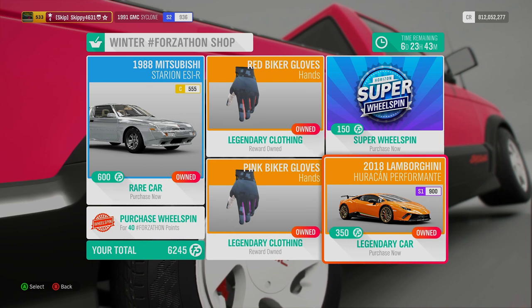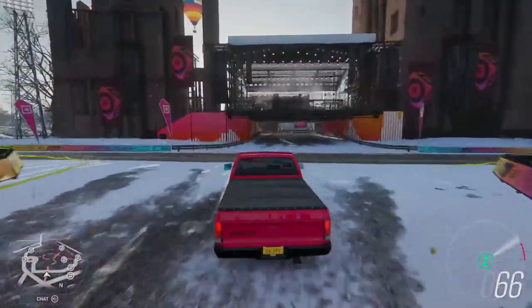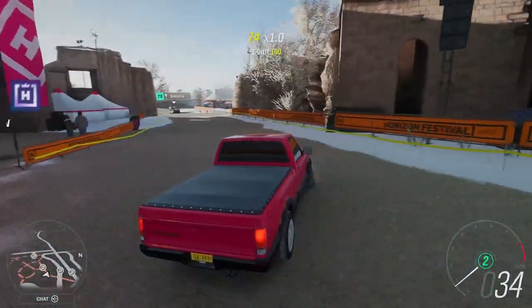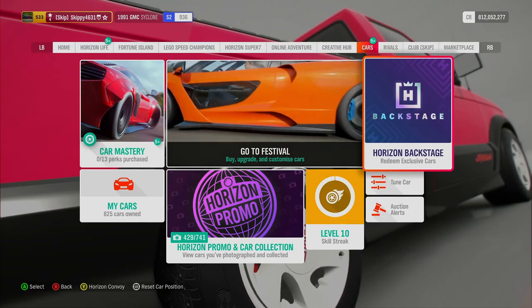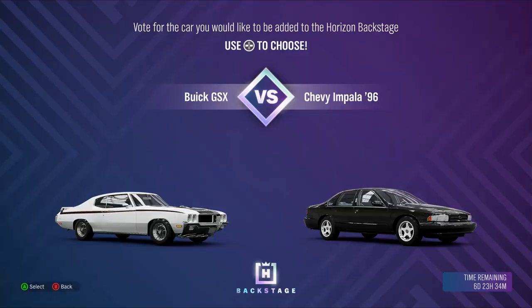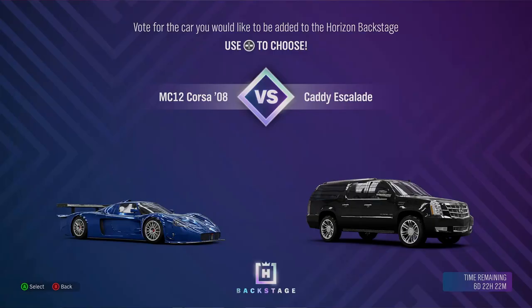Let's take a look at this week's Horizon Backstage vote. The Horizon Backstage is located just across from the Festival site — accessible from Free Roam or via the Cars tab in your Pause menu. Last week's vote had the Buick GSX up against the Chevrolet Impala, and the Buick GSX won and is now available for purchase. This week's vote has two very different cars: the Maserati MC12 Corsa and the Cadillac Escalade. I think this is a no-brainer — we've got to vote for the MC12 Corsa, which is up there with the 599XXE and the Moza MC900S.